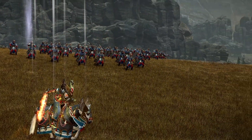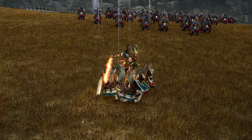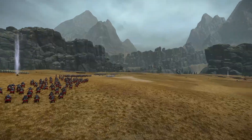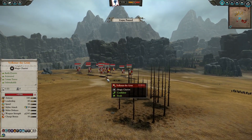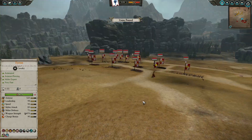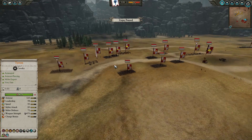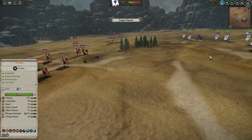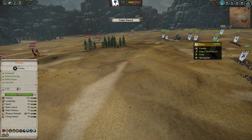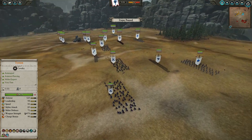Hello guys, Viserys here bringing you another Total Warhammer replay with commentary. For today's battle we have the forces of High Elves led by Aetherian, and we finally found Volkmar the Grim. This is gonna be fun — it's not the most competitive build but it's pretty close. We'll see how Tyrion performs against them.